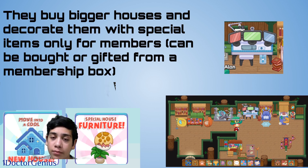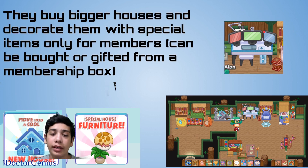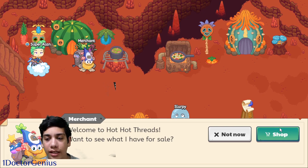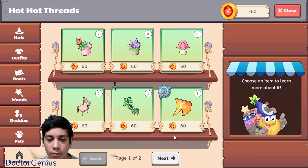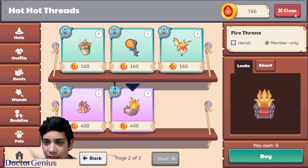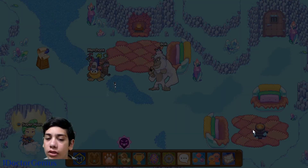By being a member, you can buy bigger houses and decorate them with special member-only items. These can be bought from shops in Firefly Forest, Virtual Mountain, Dinotech Oasis, the Archives, or anywhere else in the game. From the membership box you get exclusive items — like a recording frame — that only people who unlocked that month's box have. In the Bonfire Spire shop, clicking Furniture shows member-only items like a fire banner and other cool decorations.